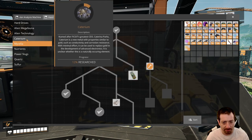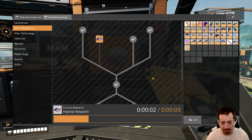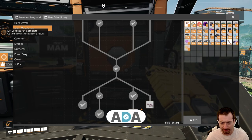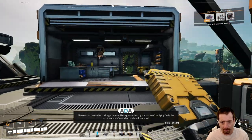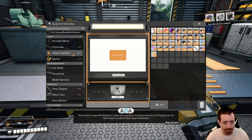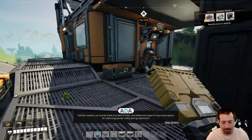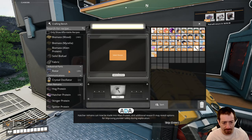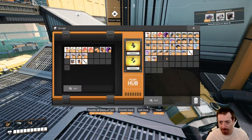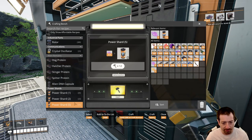What did I come over here to do? Oh, I wanted to research the hatcher — just because I can. The remains researched belong to a plant-like organism hosting the larva of the flying crab, the most mature of which hatch when threatened. Hatcher remains can now be made into alien protein, and additional research may reveal options for improving pioneer safety during exploration. And then the slugs can be turned into some more power shards.